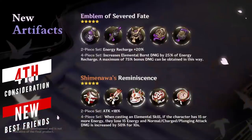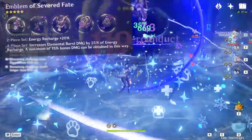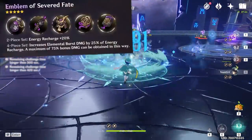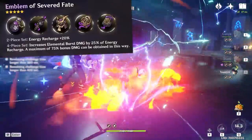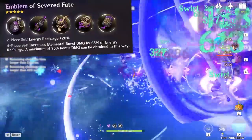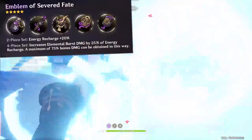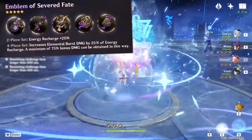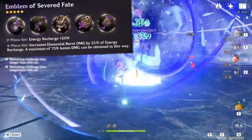Since we're on the topic of artifacts, the two newest sets coming with the Inazuma update look very flexible and may become alternatives to some of the more popular sets. The most exciting one is likely the Emblem of Severed Fate — we're finally getting a five-star artifact that provides energy recharge from its set bonus. This is especially powerful for characters like Mona, who not only has energy recharge as an ascension stat but also gains additional Hydro damage bonus from it. Most other support characters with expensive burst costs will also benefit greatly, as it reduces charge time while the 4-set bonus makes the burst even more powerful.